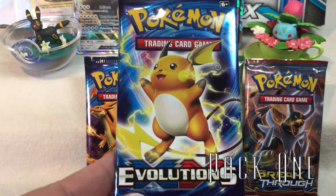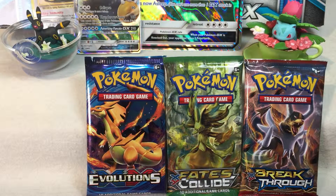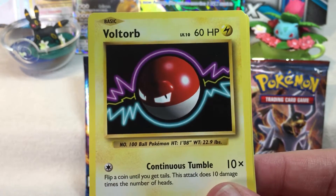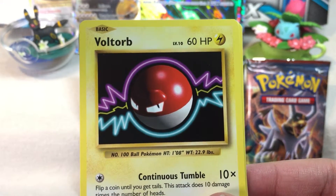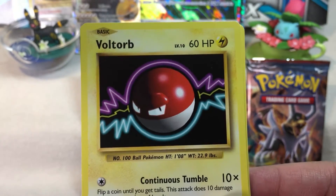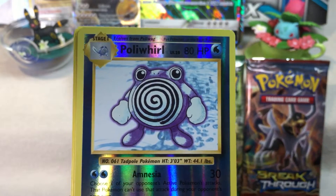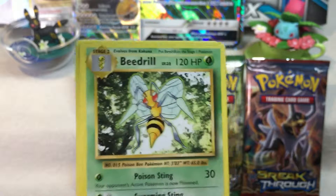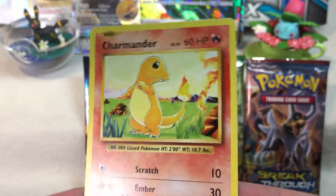Let's start things off with pack number one — Raichu art, Evolutions. We're starting things off with a Voltorb, Charmander — so cute! — Diglett, Ghastly, Caterpie, Reverse Holo Poliwhirl, Slowbro Spirit Link, Revive, and another Poliwhirl. I can't find the Beedrill, so let's admire the cute Charmander — so cute!